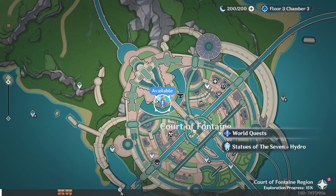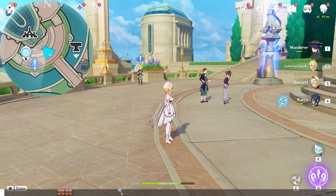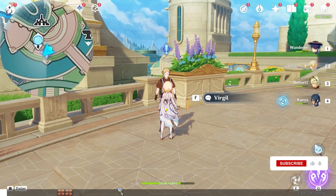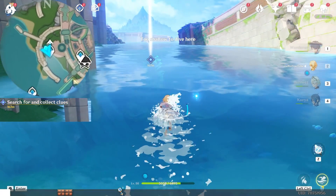World Quest: Aqueous Tide Marks. Let's teleport to the Statue of the Seven. Head south-west, down-left on the map. Find this NPC and interact with him. You will be teleported to this location.